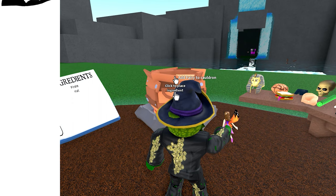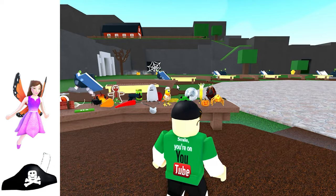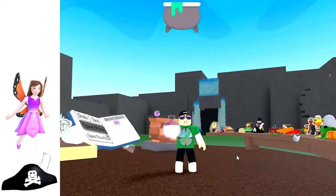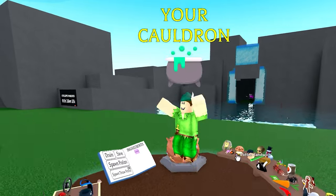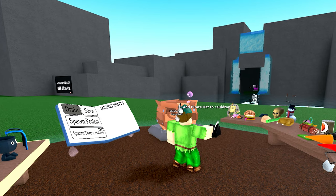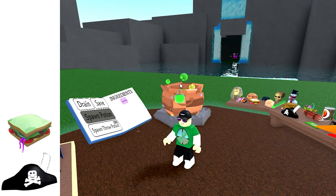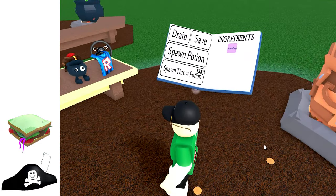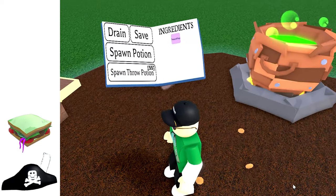Nope! What about the fairy? Yep, this makes Pierre Pan — it's a French Peter Pan, bonjour Pierre! Next ingredient to try is the rotten sandwich. This one works. It's a treasure poop potion. Hey, I'm pooping gold coins. Get your rubber gloves out. That's how I lose subscribers.